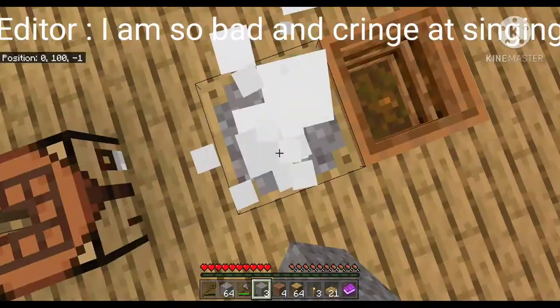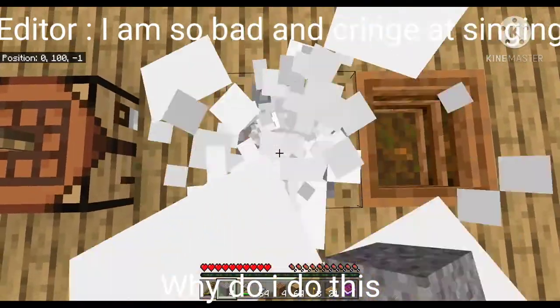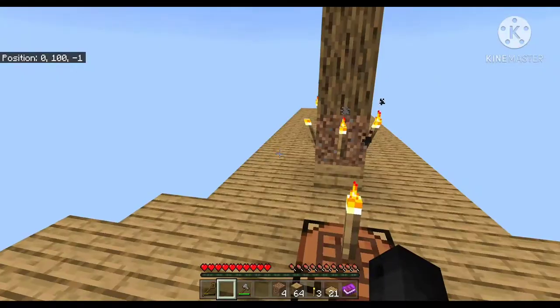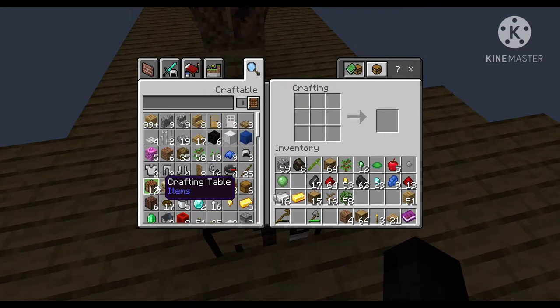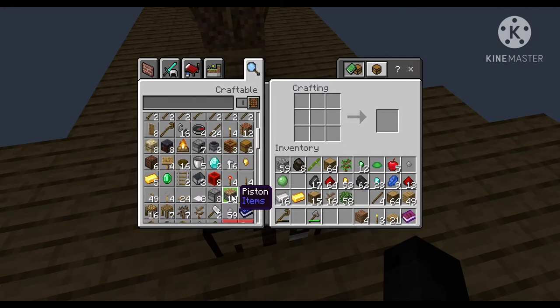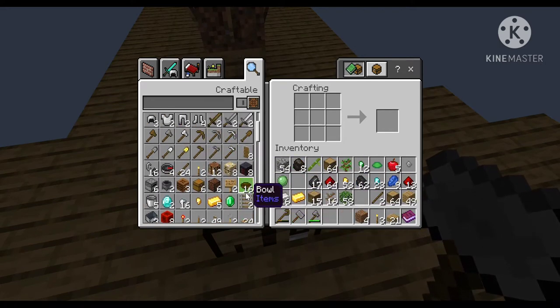Wouldn't it be nice if we had an auto clicker every day. After all that grinding we were able to get over two stacks of iron nuggets. That's just a little bit OP. Let's craft these into ingots real quick - we have 15 iron ingots, holy cow. I think what I want to do next is make another hammer. Stone hammer, there we go.